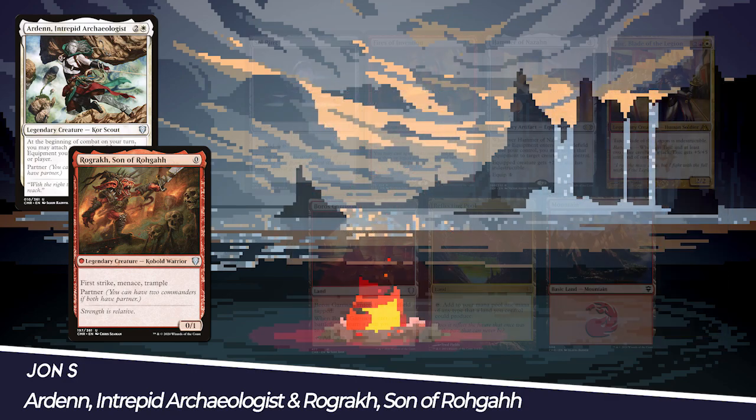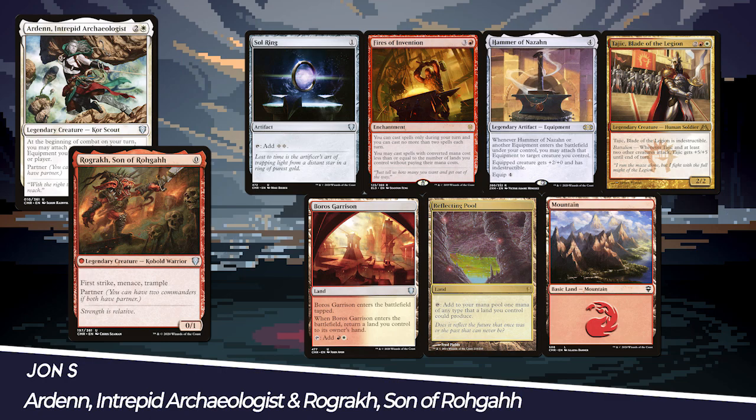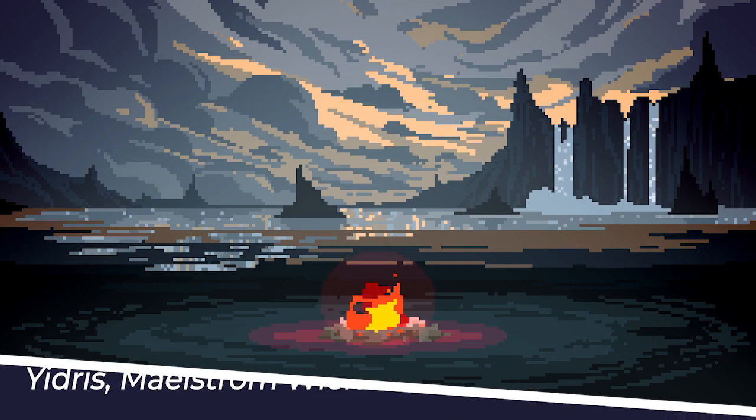His starting hand includes Sol Ring, Fires of Invention, Hammer of Nizan, Tajik, Blade of the Legion, Boros Garrison, Reflecting Pool, and a Mountain. We have Carlos playing Yidris, Maelstrom Wielder.